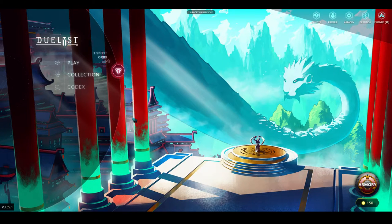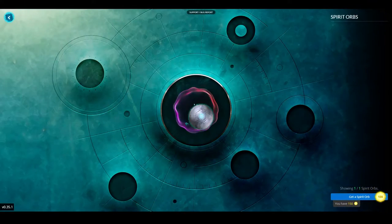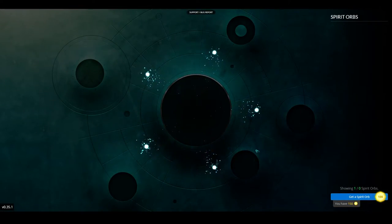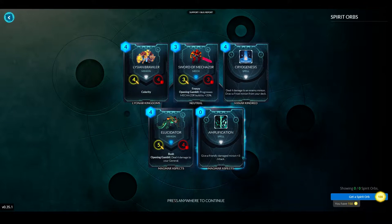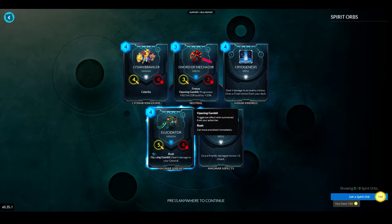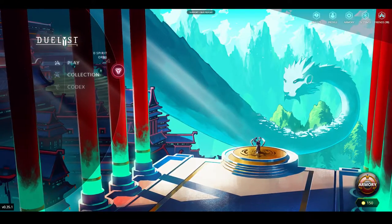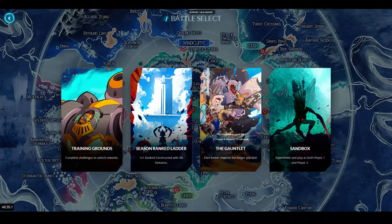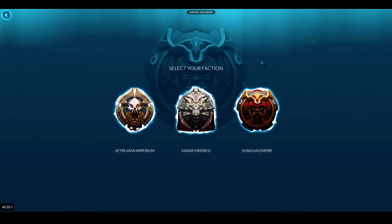What's up duelists, it's Nerp here and it's Wednesday, which means it's Gauntlet day. I can actually grab a Spirit Orb here. I have 150 gold ready to go right now to buy a Gauntlet run. We're playing Gauntlet right now — the drafting format available on Wednesdays and Saturdays, using 150 gold to enter.